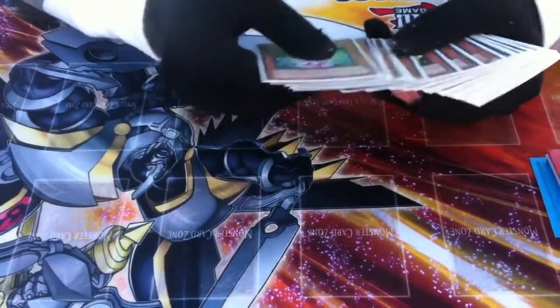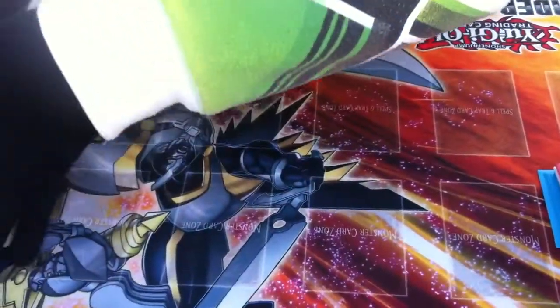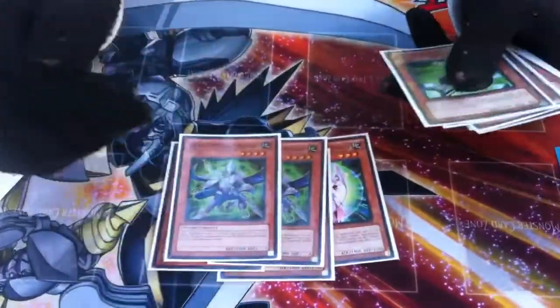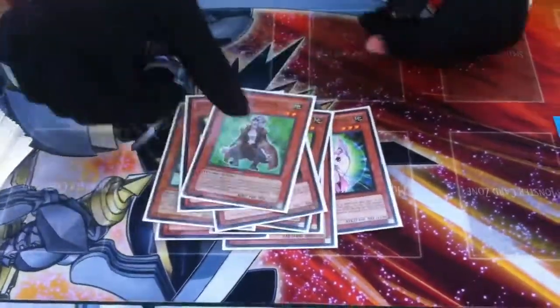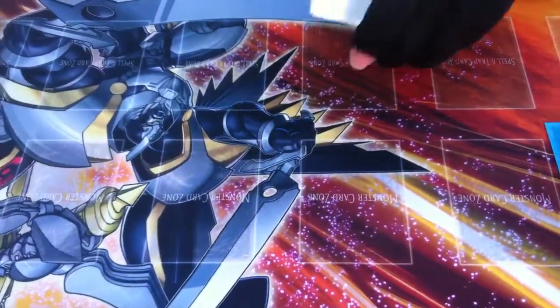We're going to show the Psychics. It's 10 Psychics: 3 Psychic Witch, 2 Silent Psychic Wizard, 2 Commander, 2 Esper Girl, and 1 Jumper. Those are standard Psychics. Really good.